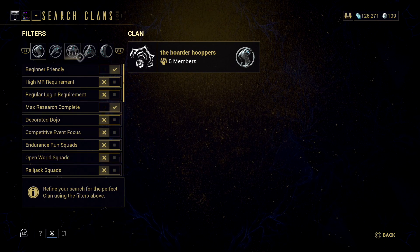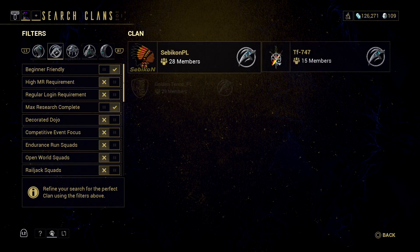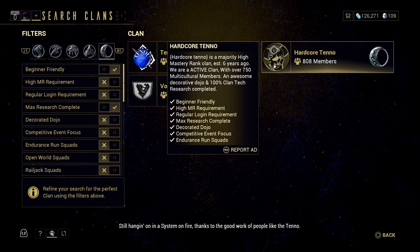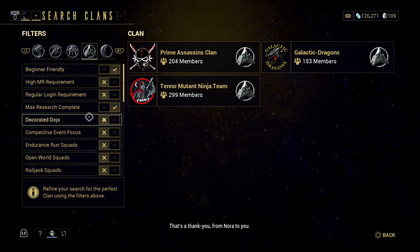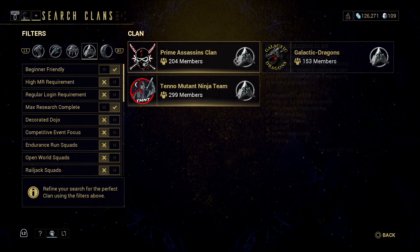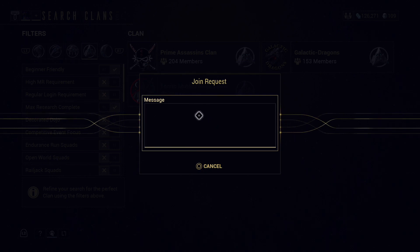You don't want to go any smaller than Storm or Mountain clans, as these have the most players. Smaller ones are likely to expect more of you. Select a clan that has max research complete and is marked beginner-friendly - they should be quite helpful when you have questions. Once you've decided on a clan, press on it and it'll ask you to send a message.